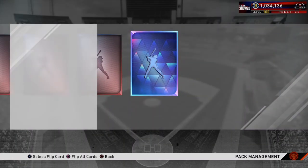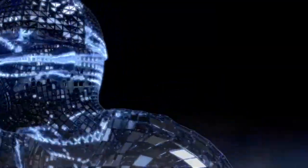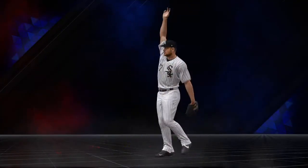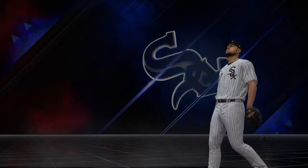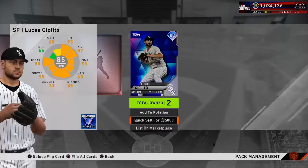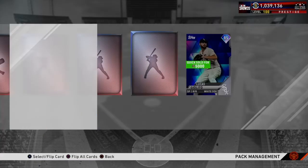Corbin Burns is probably going to get a couple Cy Young votes in that NL Cy Young chase. Oh my god, we pulled our first diamond after over a hundred packs! American League pitcher — let's see who it is. It's Giolito! We pulled Lucas Giolito — just going to put that on the quick sell.